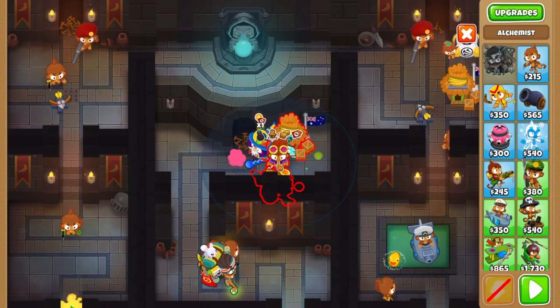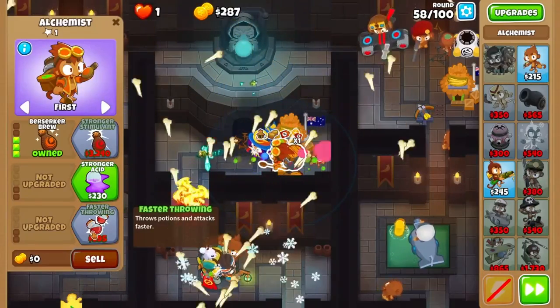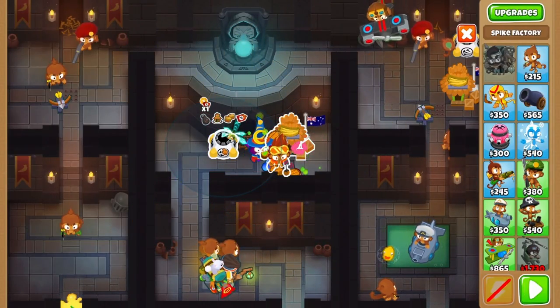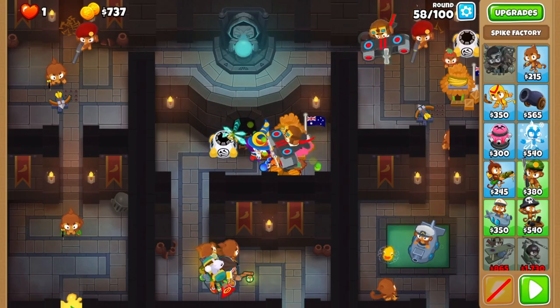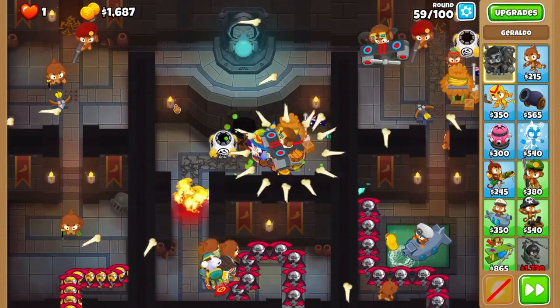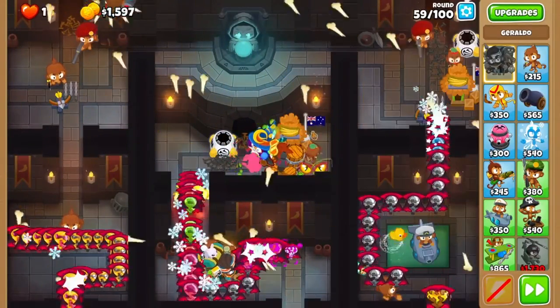Now after round 57, you'll grab an alchemist, upgrading it to berserker brew in the middle of round 58. Cross path the alchemist with faster throwing too. Before round 59, place the spike factory in range of your middle village and refresh your camo potion on the last ace before the round starts. Just like shown here, activate both traps just to be safe. Now for round 60, you'll grab your last village in the top left with discount cross pathing.